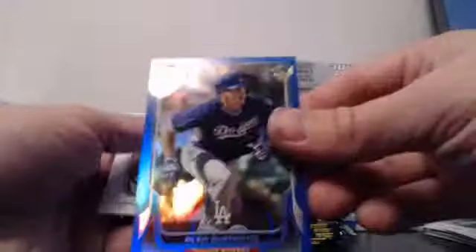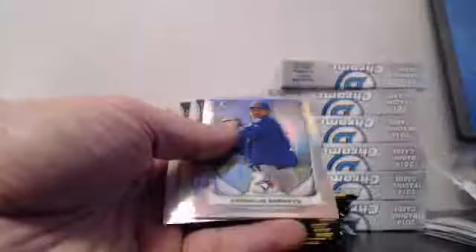Five tonight, five tomorrow. Carrero Blue. And the Darvish Rainbow - green. And Barreto Refractor.